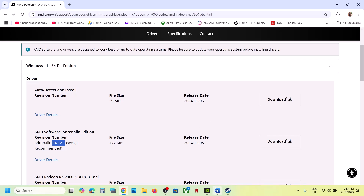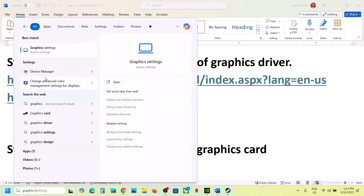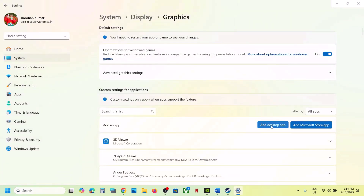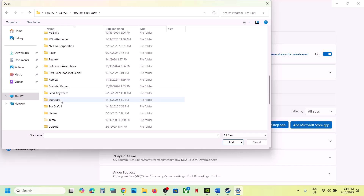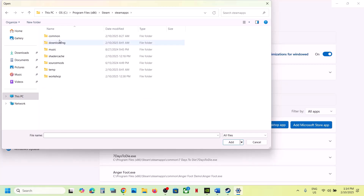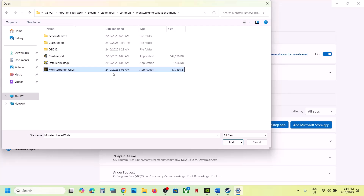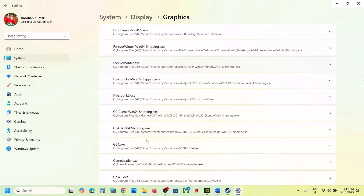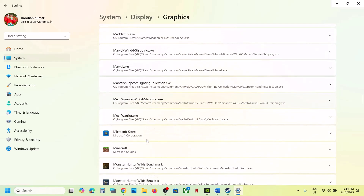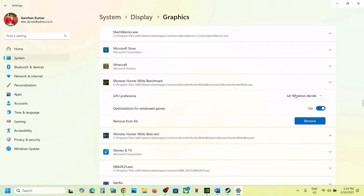The next step is to run the game on the dedicated graphics card. Type 'graphic settings' in the Windows search box, go to Graphic Settings, click on Add Desktop App, then go to the game installation folder — Program Files x86, Steam folder, SteamApps folder, open the Common folder, open the game folder, select the game exe file, and click Add. Once the game is added, scroll down and find it in the list.